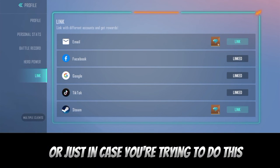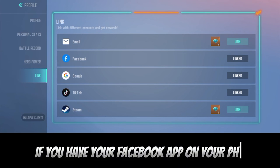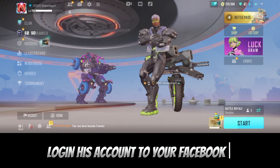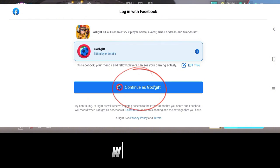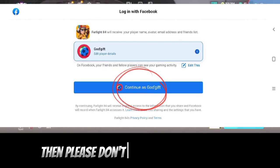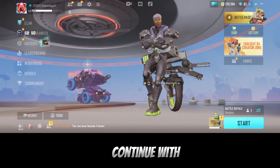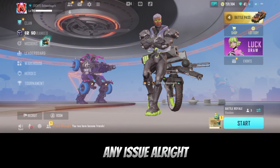Just in case you're trying to do this and it's not working, make sure you have your Facebook app on your phone. Also, if you're sharing your phone with someone and they're logged into their Facebook account, make sure you check the name that pops up showing 'Continue with.' If you don't see your own Facebook name, don't proceed — it will cause issues linking your account.